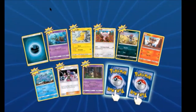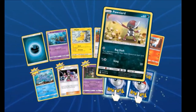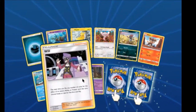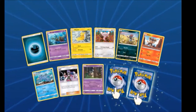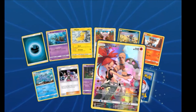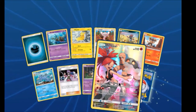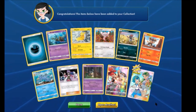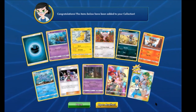We got a Skrelp, Pikachu, Stufful, Ponyta, Ledyba, Psyduck. Will's actually really good. A Mimikyu — our first one! It's one of the trainer full arts. Oh, I have that in real life. I don't have that one yet — I do have a few, but I pulled it in my Elite Trainer Box as a full art.